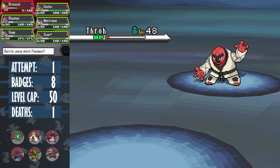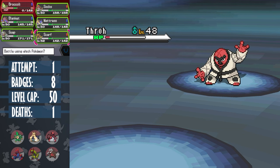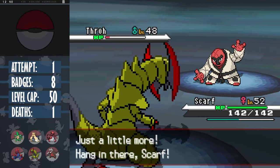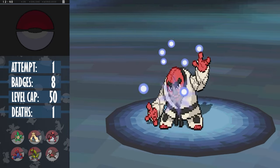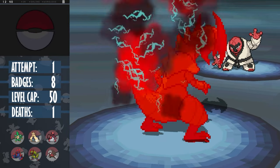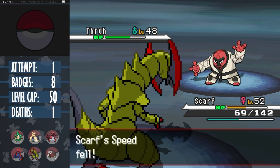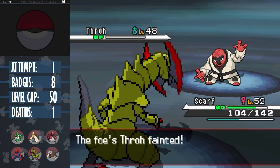At least he went out swinging. I'm gonna be honest, while I was planning to sack him, I was expecting him to at least take down a couple with him. I bring out Scarf, as it's our only other Pokemon not weak to fighting, and as Marshall uses a full restore, even Return doesn't do too much. Throh doesn't hit too hard without a crit, so we can set up two Dragon Dances, with Throh even using up a turn to use a much weaker Bulldoze, attempting to lower my speed. But one speed boost guarantees that we outspeed all of his mons. A plus two Return finishes Throh off.